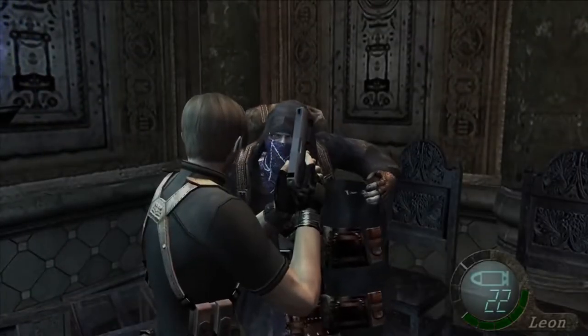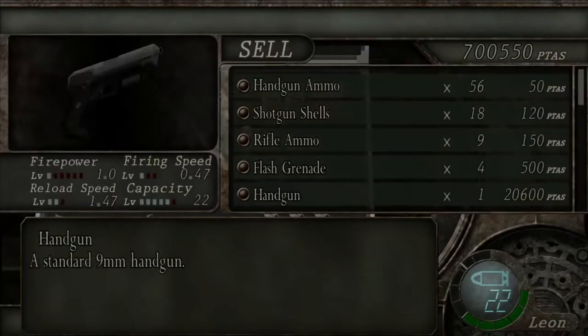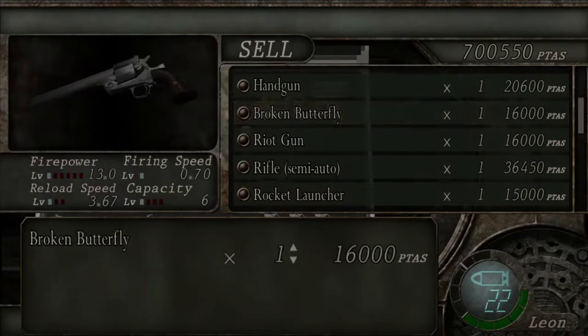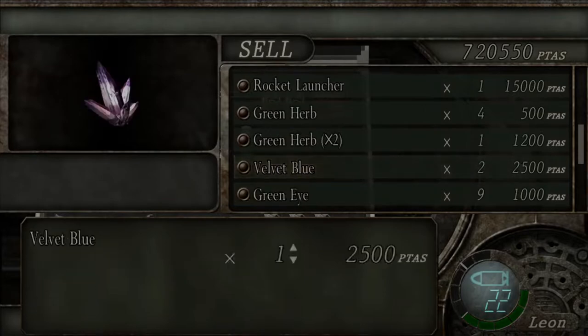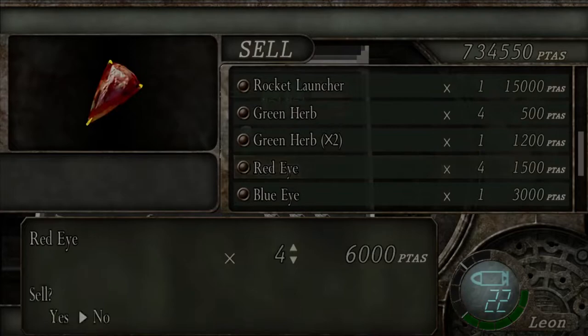As a final sell for this episode, pawn off all of your elegant mask to the merchant with the green, red, and purple gem all combined into it for 20,000 pitas. Thank you — hehehe!